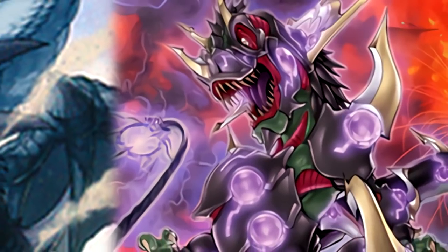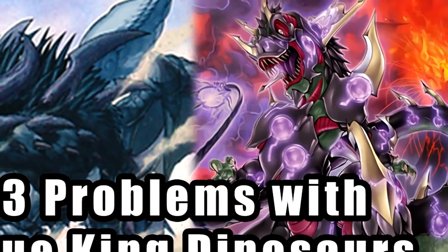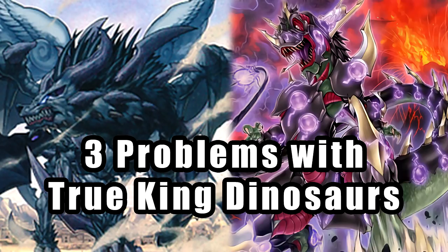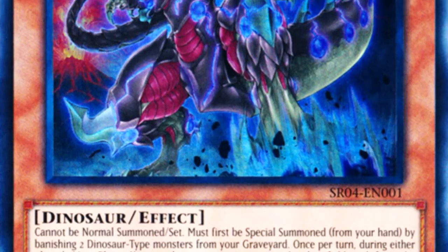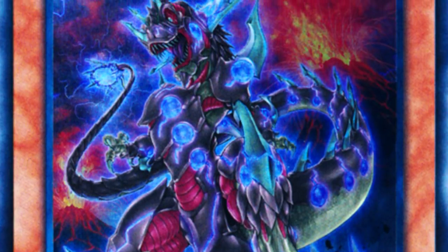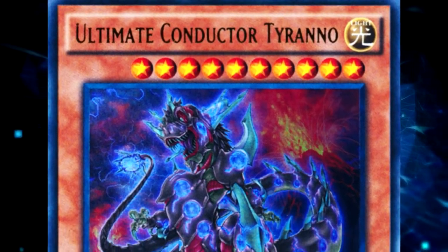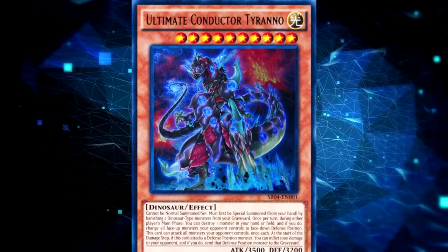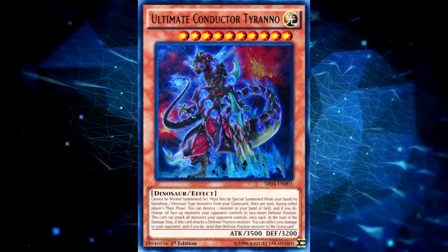A while back, I made a video very similar to this one where I talked about three problems with Yangzing Dinosaurs. Yangzing Dinosaurs was the deck I played for months — pretty much ever since the Dinosaur Structure deck came out. I played Dinosaurs right up until the ban list that hit Miscellaneousaurus and Lithosagum. But up until that point I played them religiously, and I learned a lot making that video. In these three-problems videos, my goal is to address what I think are the three biggest downfalls of playing that particular rogue deck, so we can collectively figure out ways to solve them — because I believe these problems are plaguing the deck and keeping it from being one of the best decks.